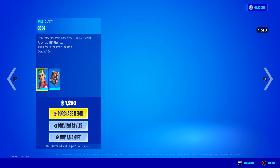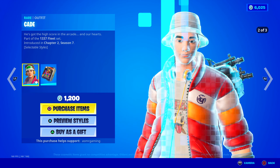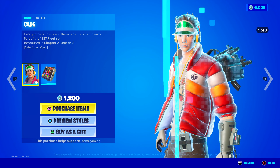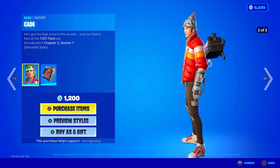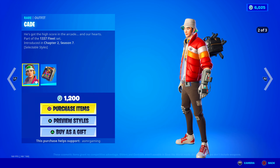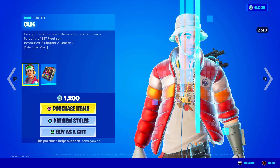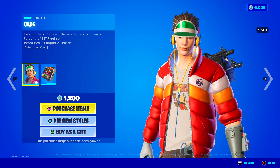Let's check out this new skin — Cade. He's got the high score in the arcade and our hearts. Part of the 1337 fleet set. He's got edit styles: a visor cap, a bucket hat. I'm more interested in what's on his arm — the power glove! It's so bad. If anyone gets that power glove reference, you're a real one. He's got like a cassette player. Is that Pac-Man on his shirt? It's like a Durrburger version of Pac-Man. Oh, he has the Unreal logo on his jacket — that's actually fire, I like that.